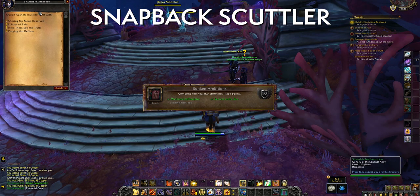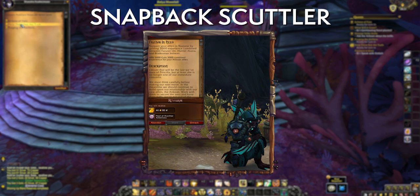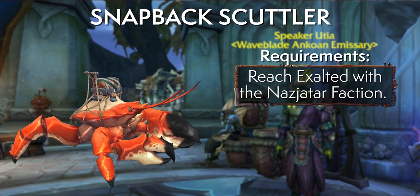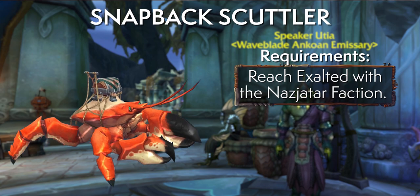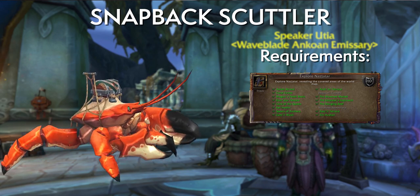First, finish the Nazjatar quest line — simple enough, though it's time-gated by one quest requiring you to earn 3,000 follower XP, which usually takes about 10 days. You then need to reach Exalted with your faction. To speed that up, do your dailies, kill rares, do all world quests with a contract buff. The easiest step is to explore all of Nazjatar.